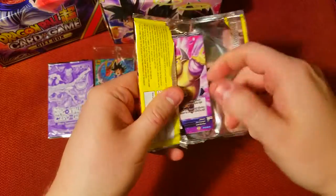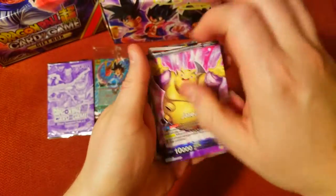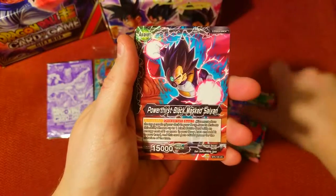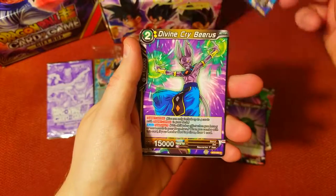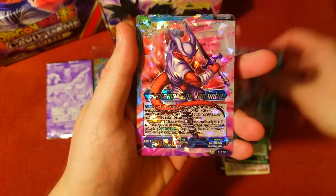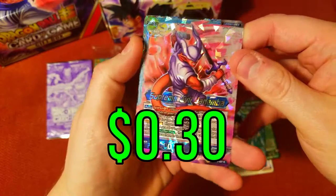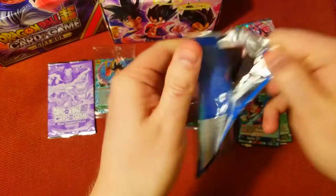Whoa — we kind of got it spoiled opening the wrong way: Super Saiyan Sun Goku, Time Magic Evil Genius, Ready Stance, which is just a common. And there's our rare that we saw — Supreme Evil Janemba. Pretty cool.